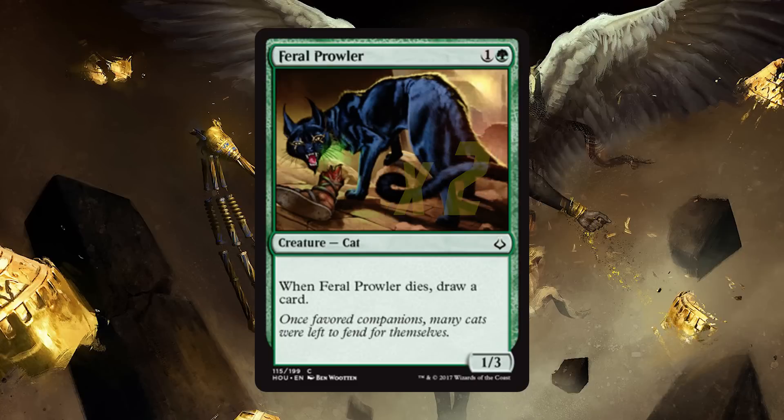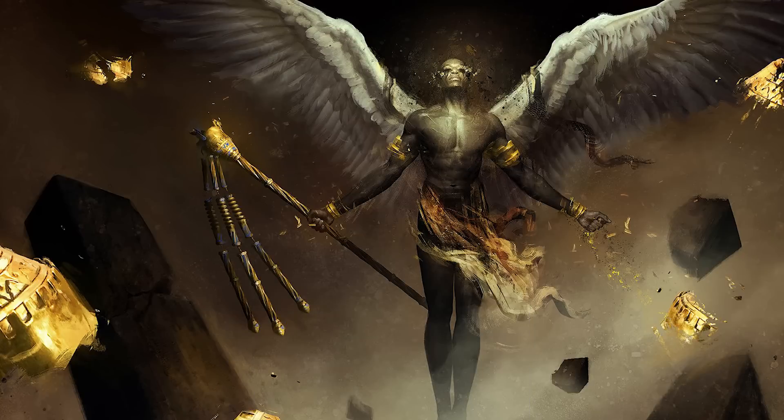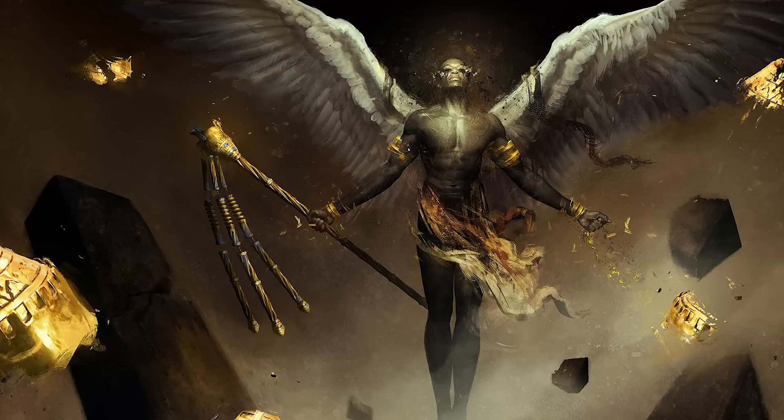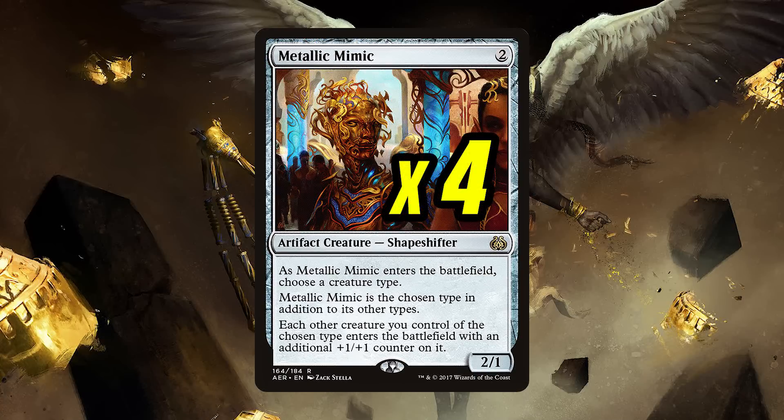One more playset of a two-drop cat is Long Tusk Cub. While his energy won't be utilized that heavily in the main board, he usually warrants a removal spell, so we'll use him as a removal magnet so we can play our better cats out later. It does feel bad to say that this cat isn't great in the deck, but we have so much value with the other cats. Lastly at the two-drop slot, I can't forget the tribal staple, Metallic Mimic, a total four-of. In this deck, the Mimic does so much more work than in the Minotaur deck, simply because this deck is capable of going so much wider. It's a ton of fun to play with.